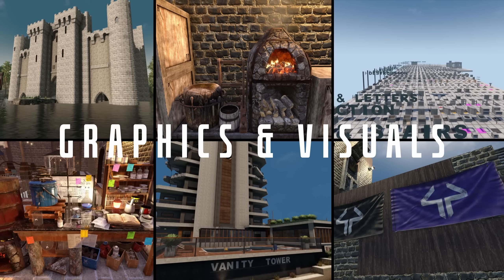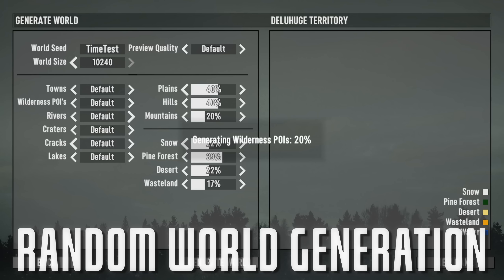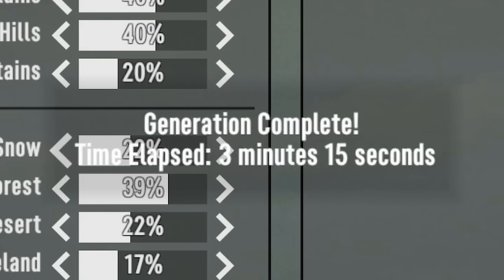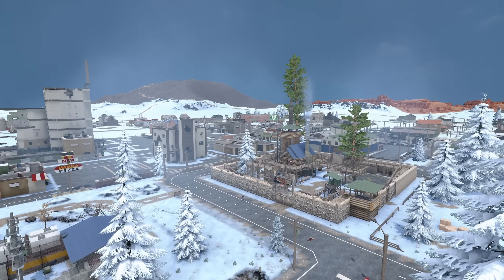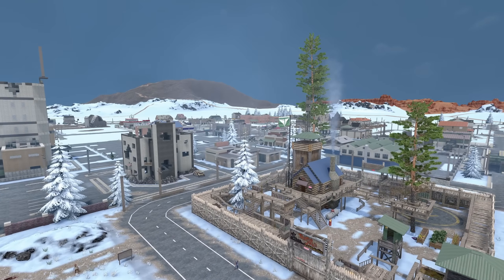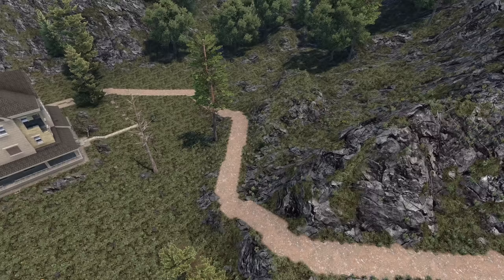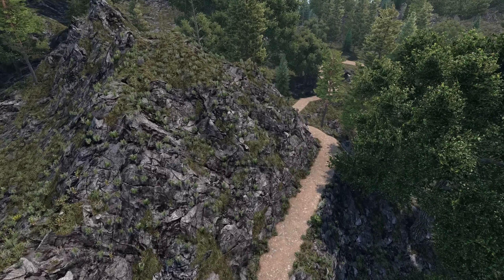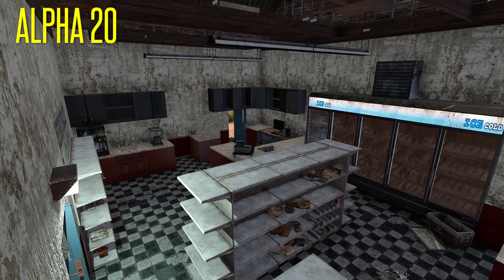To kick things off, we're going to talk about graphical and visual changes, starting with random world generation. World Gen has seen a massive performance improvement. You can see in this quick test, I've rendered out a 10k map in about 3 minutes and 15 seconds. After generating a handful of maps, I've noticed that the variety of POIs seems to be much better than Alpha 20, and traders are no longer limited to the outskirts of cities. As you move out to the rural areas, the roads have a more natural pattern that falls in line with the terrain and elevation shifts.